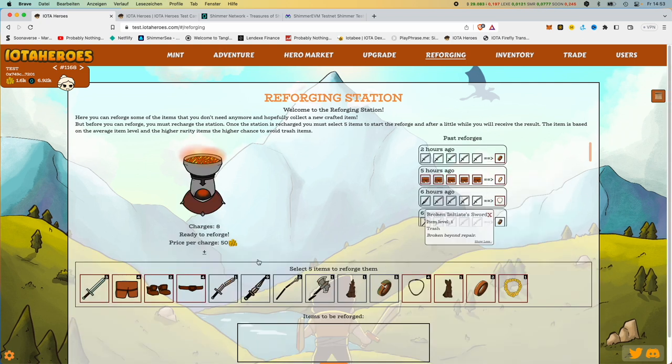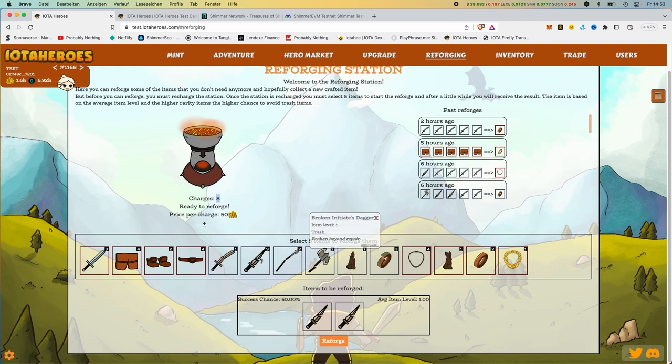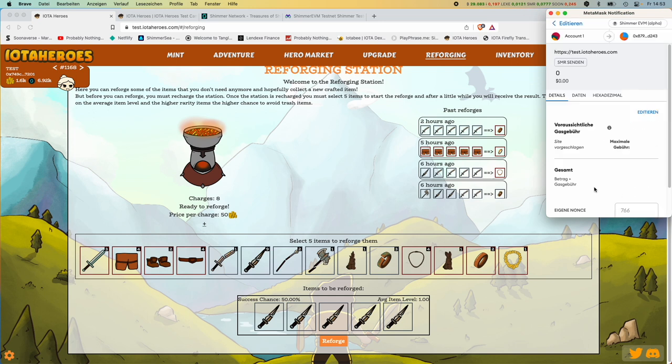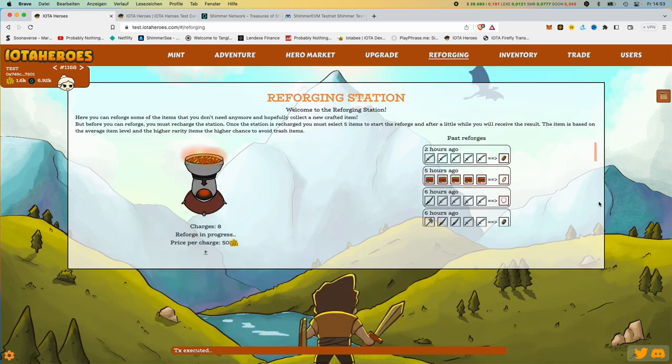And now we've gone from six to eight. Cost me 100 gold — don't worry about it. We put the five broken daggers in here, press forge. MetaMask should pop up. Sometimes I'm much too quick — and here we are again with one cent of fees. We confirm the whole thing. The network is also getting really stressed at the moment, but it's still a lot of fun. More than with Ethereum, for example — to give a little side blow here.